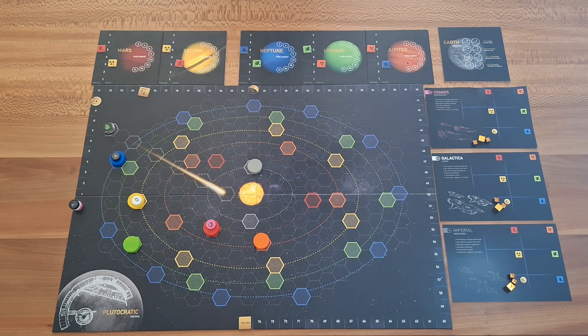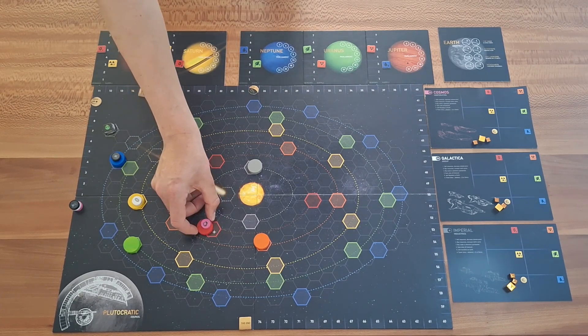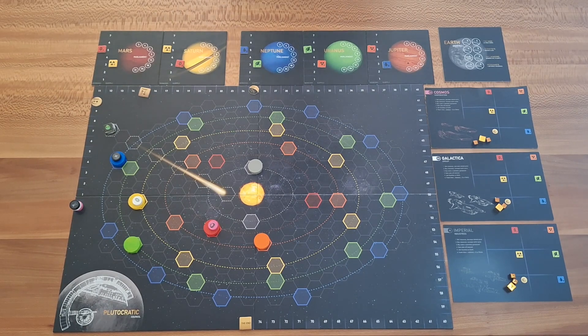It's time for the setup. Let's start with the basic setup and then we go to the random setup for Plutocracy and for Plutocracy Passengers as well. In the basic setup all the planets are put on the positions with a bright star. Prices are between three and five. This is a three player setup and the markers are as described in the base rules.